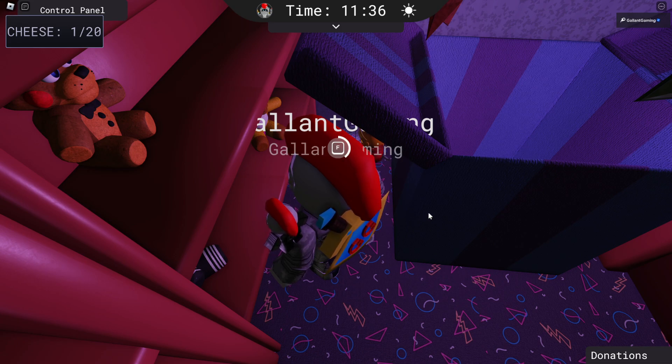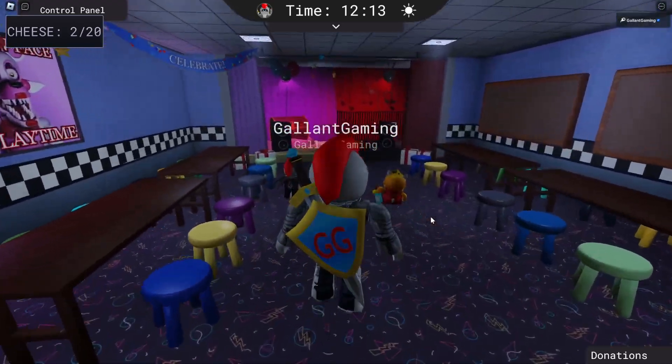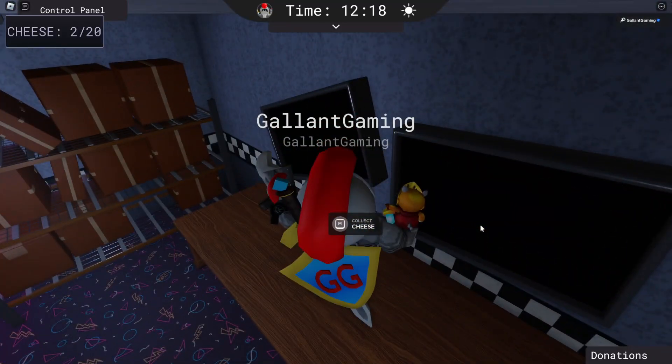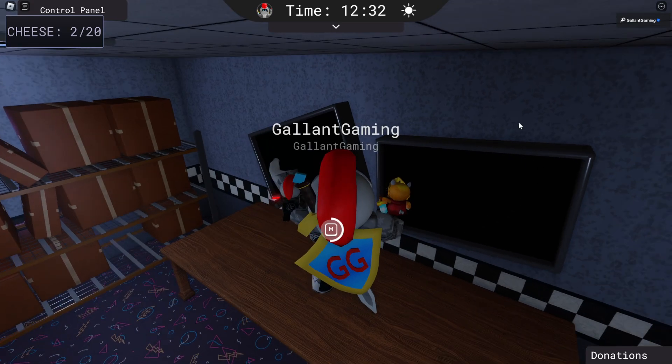I'm kind of disappointed they didn't remake the music box music. Also, I believe the cheese does not change positions, so if you follow along, you'll be able to find all of them in the exact same spot. If you leave the arcade and go into this little side stage room — or I guess it's Pirate's Cove — there is another piece of cheese in the back, and it's M again to collect this piece.